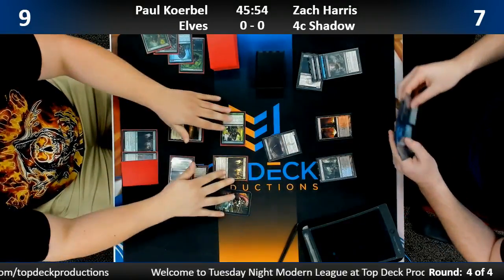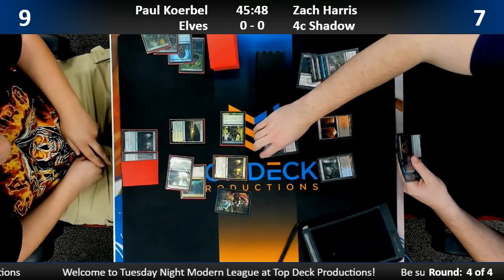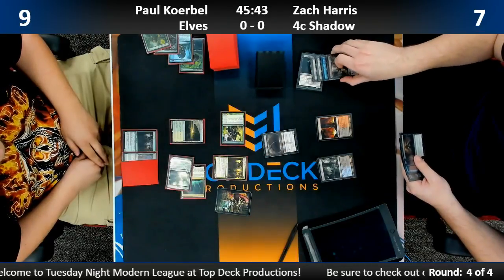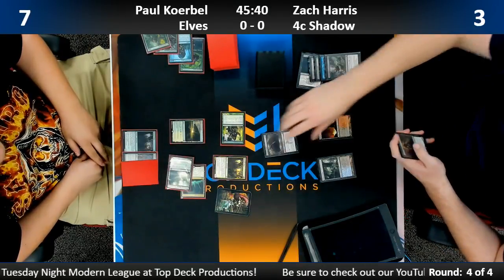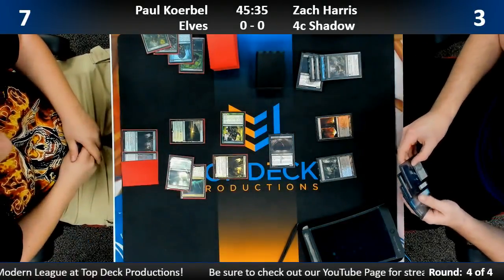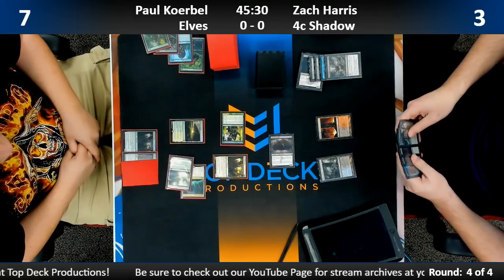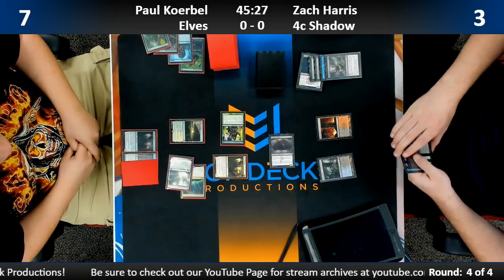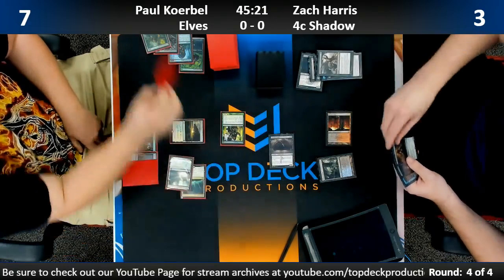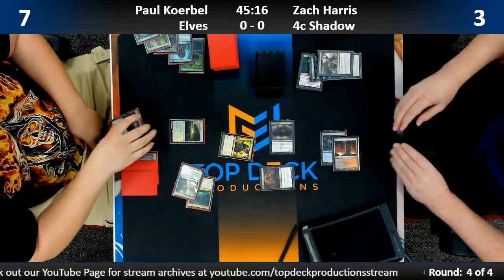Death Shadow activates, of course. Zach thinking — if you're Zach you just keep pushing the pedal to the metal. He's down to three off the Dismember. Shaman of the Pack is not lethal because of the Fatal Push — it depends if Zach taps out or not. I don't think Paul is running Shaman of the Pack in this build since he's splashing white.